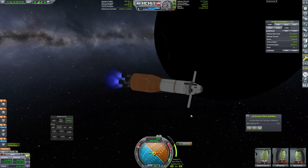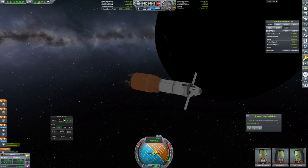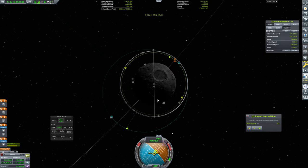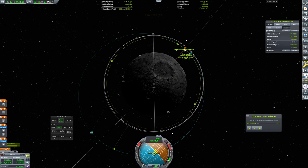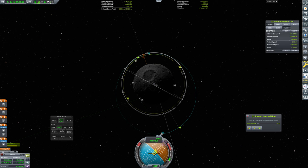Only 50 meters per second to change here to get our rendezvous course — about an extra meter per second. That is good enough, that'll do. Let's take a look at how we did on that 1.5 kilometers — yep, that's about right. So we want to warp to somewhere around here at this point.